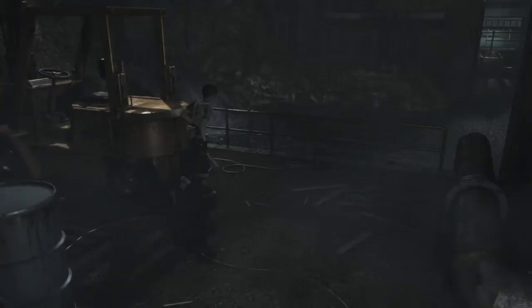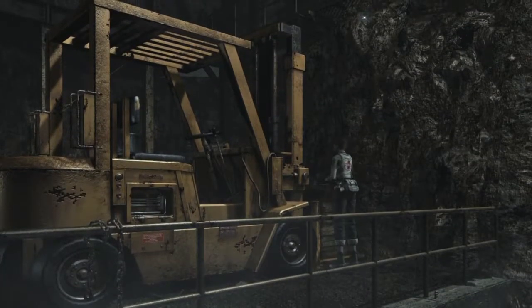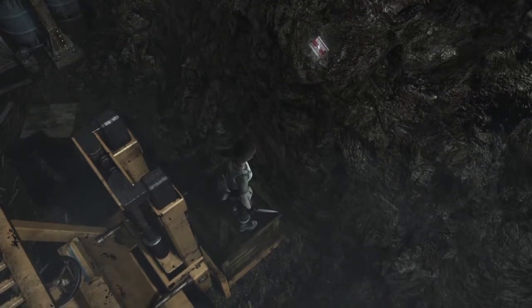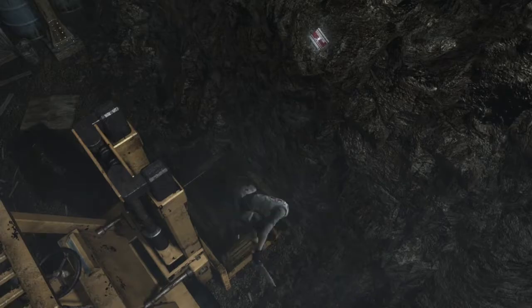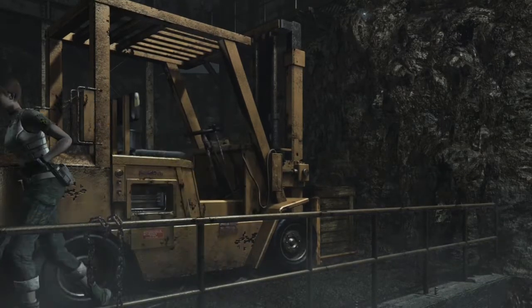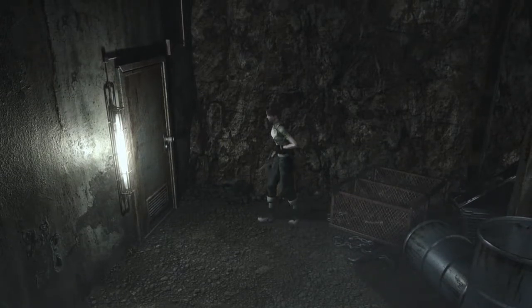I'm not joking when I say this, but this whole area is dedicated to getting one item — specifically one item. It's that key card that's stuck up there on that ledge. That's what's going to take us to the final room of the game, but you gotta jump through a whole lot of hoops just to get it — it's so silly. There's a space for a battery, and we gotta find a battery, but it's not enough that we can just find it — you'll see what I mean. On lower difficulties there are herbs here, but on hard there's none.